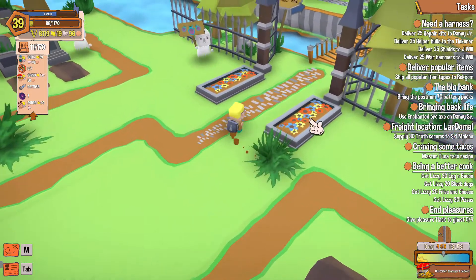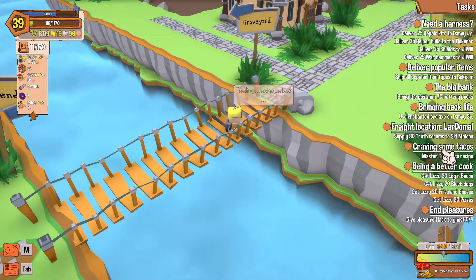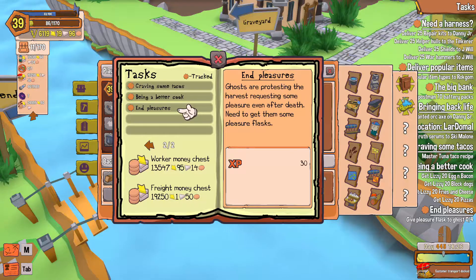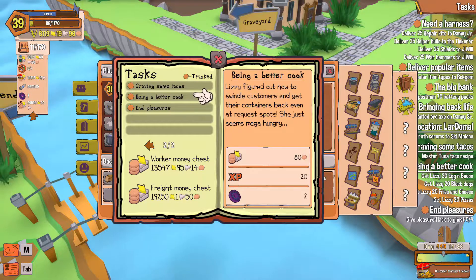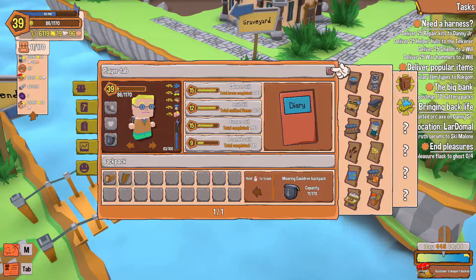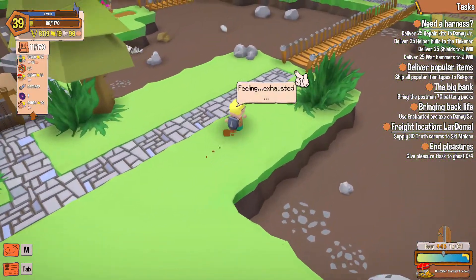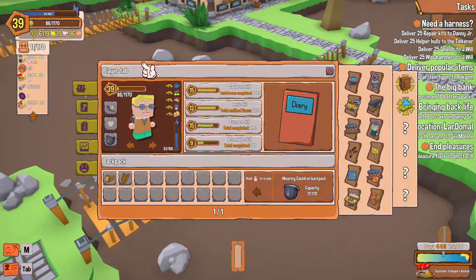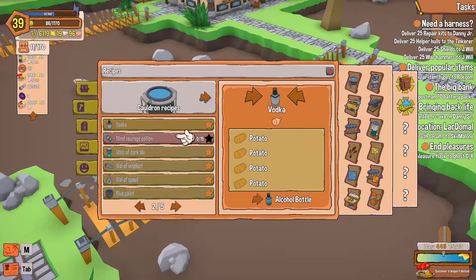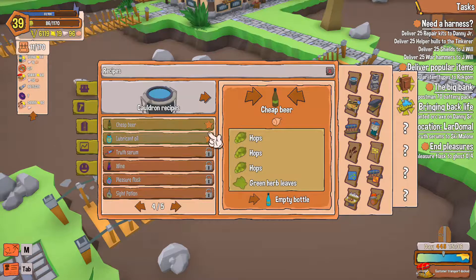Alright, we've got some things to do. Let's open our diary. Ghosts are protesting — we need some pleasure flasks. Being a better cook, craving some tacos — we don't need those right now. Give pleasure flasks to ghosts: zero of four. Now we've got to figure out where to get these pleasure flasks. It's locked — can't make that yet.